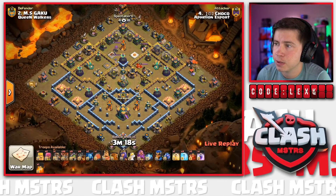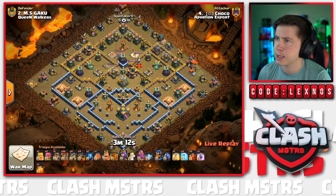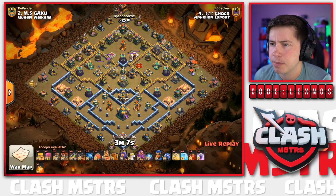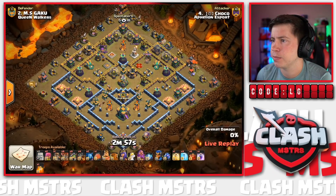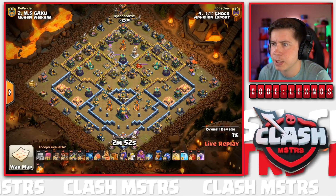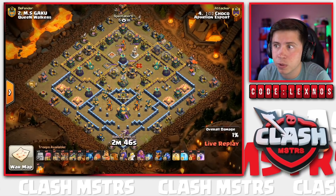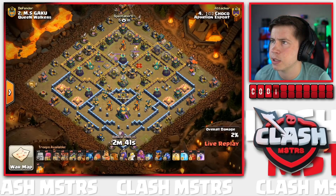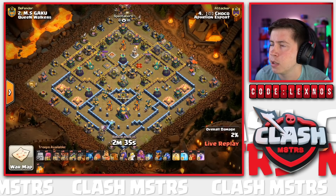Got five Skellies, a Rage, and a Heal - pretty classic setup against Gaku's base. He's taking his time to think with a Barb and two Archers to utilize as well. A couple of Loons on the south side for the Mortar; is he going to Blimp the Town Hall early? Loons pull a couple traps - we send one more Loon to make sure the Archer Tower goes down. Slow start - Minion in behind at 6 o'clock, another Balloon at 12 o'clock pulls a bunch of Red Bombs. That's like all the Red Bombs in the base - RIP!